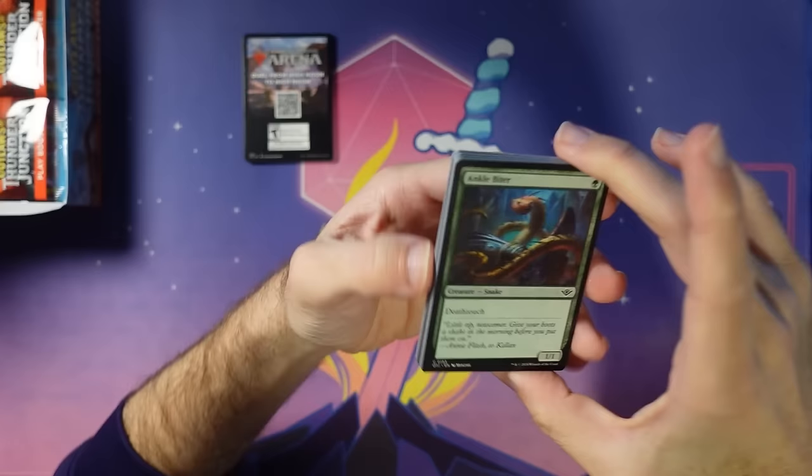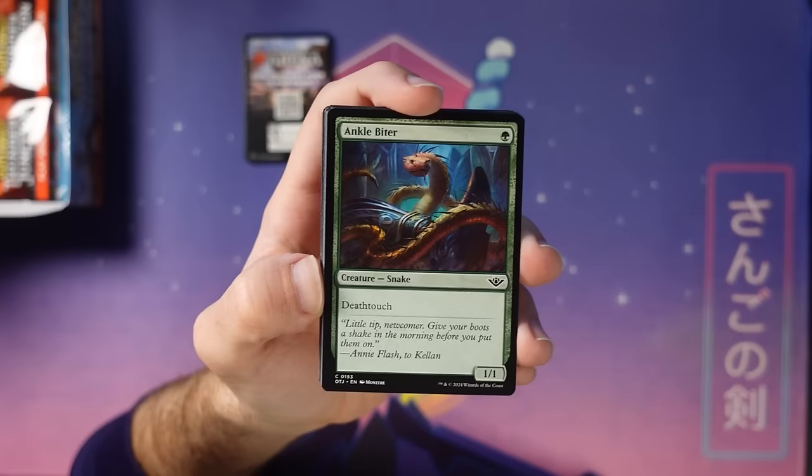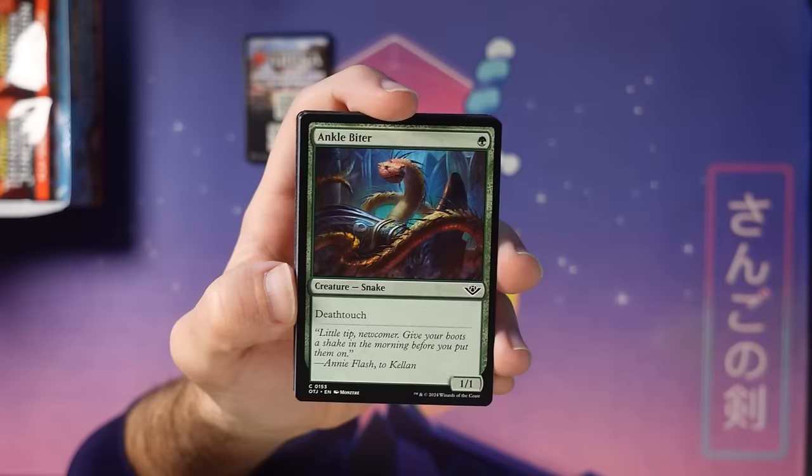We got Ankle Biter — there is a snake in my boot indeed. Just a simple one-one deathtouch. I think these cards are often underrated in limited; it took a while for people to catch on. Being able to trade with anything for one mana is huge. You put this thing down, delay an early attack, deal with a later attack. It's seldom a totally dead draw. These are really good.